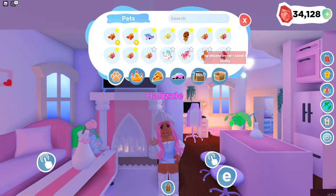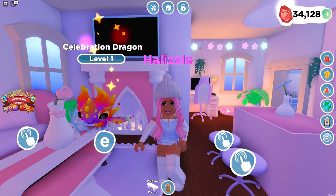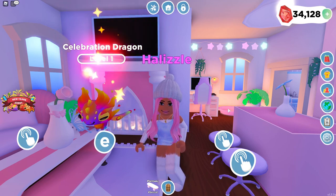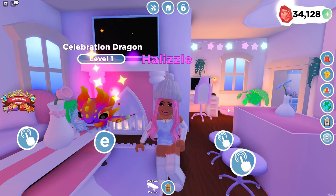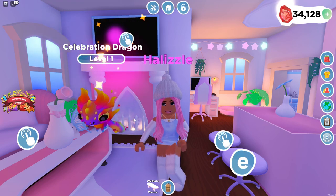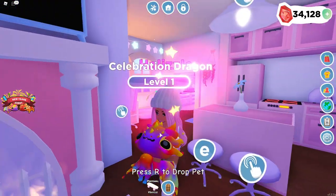If you guys don't know, this is what the Celebration Dragon looks like. This is a mythic pet, and mythic pets are pretty special in Overlook Bay. Mythic pets are another rarity level which is above godly — the best pet you can get in the game. I've been aging up pets like crazy for the past few days, so this video makes me really excited to see what people are willing to trade.